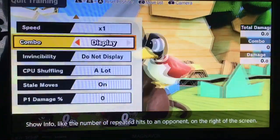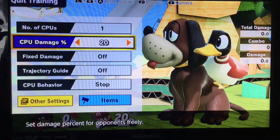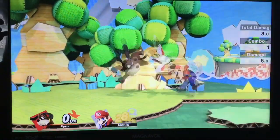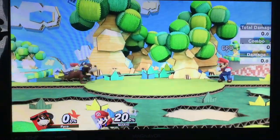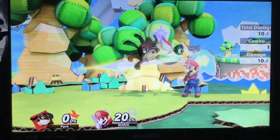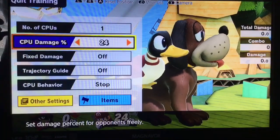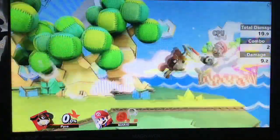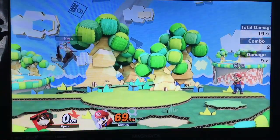The next combo is around 20%. You can go for this mix-up at 0%, but it's better at 20% where it's guaranteed: strong Fair into Grab, which is just a free combo. The next option is strong Fair into Dash Attack. And lastly, at a bit higher percent, you can even go strong Fair into another Forward Air. So just some basic ideas for comboing off the strong hit of Forward Air.